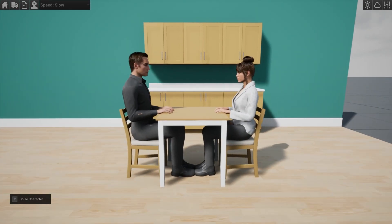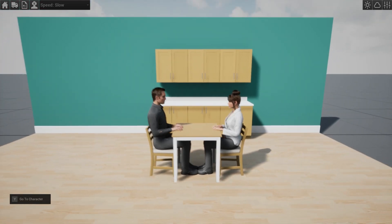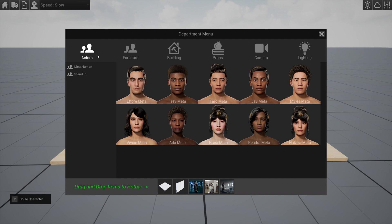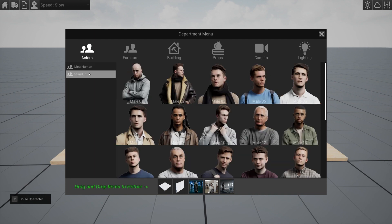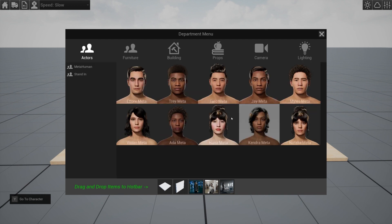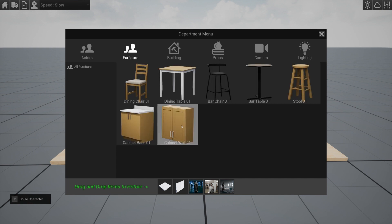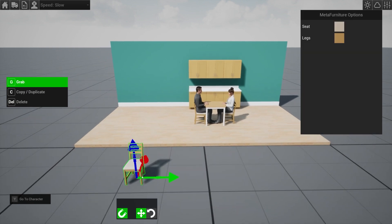Some furniture pieces have more automatic poses than others. If we go into the department menu now, you'll see that things are a little different. We have the MetaHumans front and center and the stand-in still. However, the MetaHumans are going to become the main human for the system, and this is the beginning of the MetaFurniture system here.